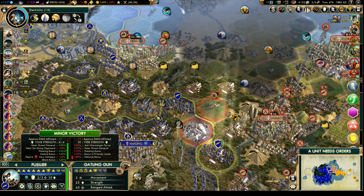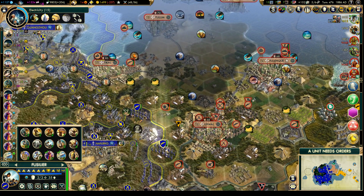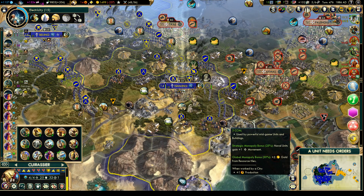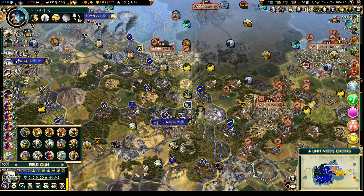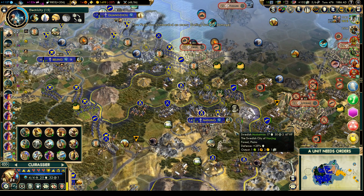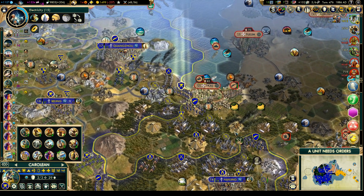Would that make him easier to hit? We already got the vision, so let's leave him where he is - we can heal up a little bit. Montgomery will stay there in Nanjing, as will that unit. This guy is getting a lot of damage so let's hit that Gatling gun again. The cuirassier will stay where he is. Fortify here, fortify with Caroline, and a couple more shots on Decal.